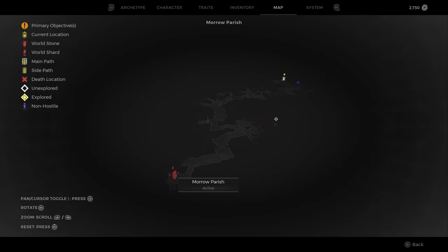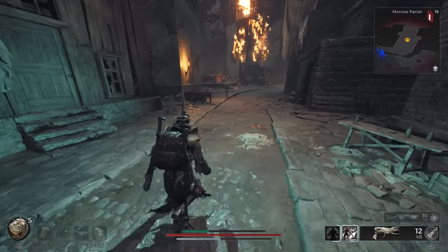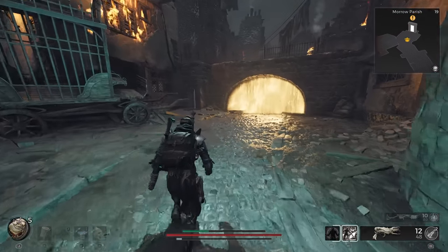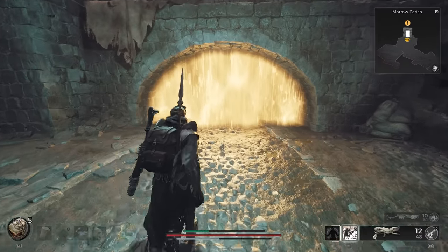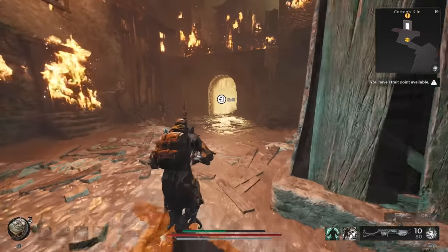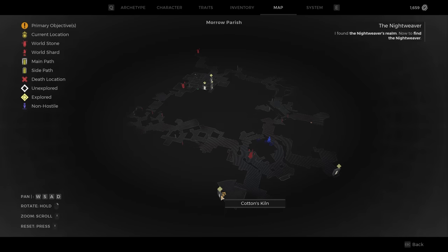Starting in Marrow Parish, you'll need to make your way through the Overworld until you find the entrance to the sublocation with the exclamation mark over it. For me, that sublocation was Cotton's Kiln, however it could be a different location in your game such as the Great Sewers. As long as you see the exclamation mark over the entrance on your map, then you are on the right track. Once you've defeated the final boss in your respective sublocation, you'll be guided to an exit that leads to a new region of the Marrow Parish Overworld. Make your way through this new region until you reach the Marrow Sanatorium checkpoint.